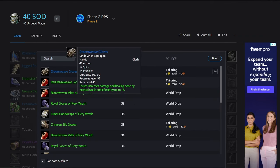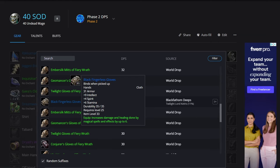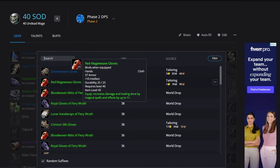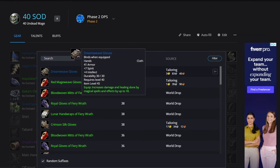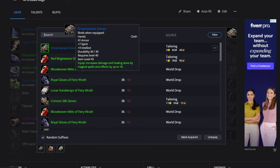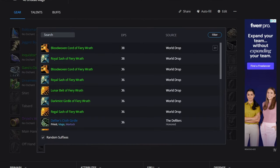For the hands, we've got a few options: 10 intellect with 11 spell damage on one piece, and the Dreamweave gloves with 18 spell damage and 4 intellect. There are also options with 9 intellect and 6 spell damage. The Dreamweave gloves are about 7 points better overall. If we were struggling with intellect we might consider the other option, but the Dreamweave also has spirit which accounts for those extra points — we'll go with Dreamweave gloves.